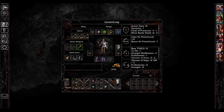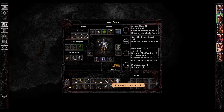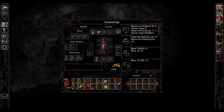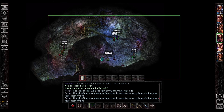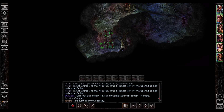Minsc jokes he can't carry everything and must make room for Boo. Some weapons appear strangely placed in inventory, and there's a bag of holding. We find full plate armor and a note about keeping watch for ancient tomes. Next time on Let's Play Siege of Dragonspear, hopefully we'll actually find our initial goals here.